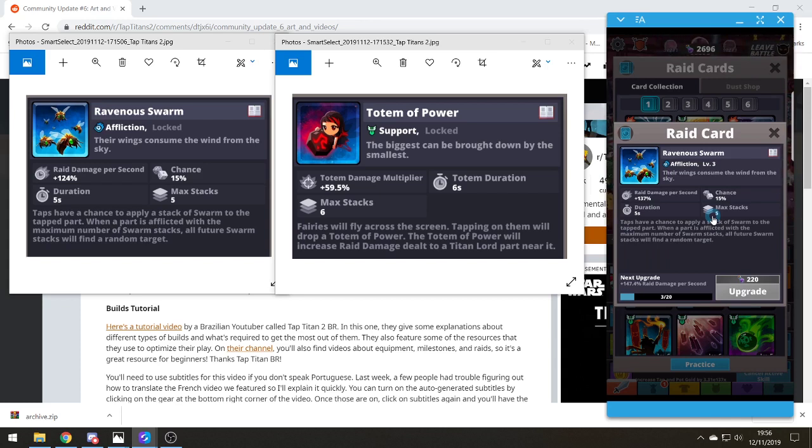I would imagine Ravenous Swarm would be quite good for an all-armour, all-body, or limb part set. They've also got Totem of Power, which is a support card. Totem damage multiplier is plus 59.5%, duration 6 seconds, max stacks 6. Fairies fly across the screen and tapping them will drop a Totem of Power, which increases raid damage dealt to the Titan Lord part near it. That does look interesting, though I think it might be a bit more complicated than it needs to be.